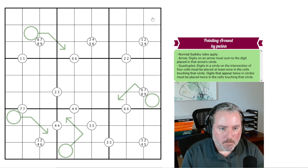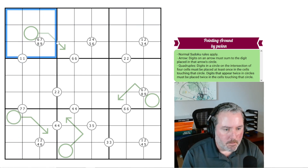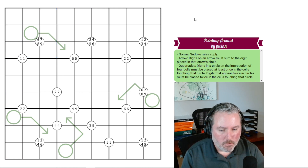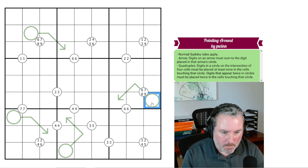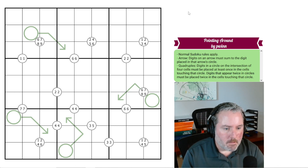Normal Sudoku rules apply — every row, every column, and every 3x3 box has to have the digits 1 through 9 in it once each. Arrows: digits on an arrow must sum to the digit placed in the arrow circle. So this digit in the arrow circle has to be the sum of these two.